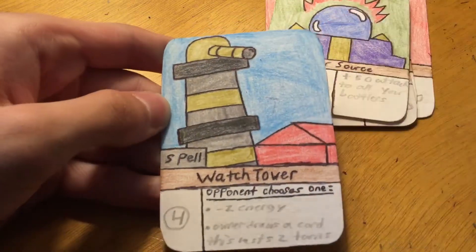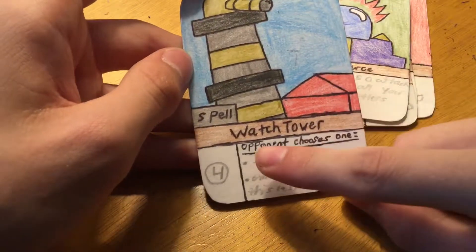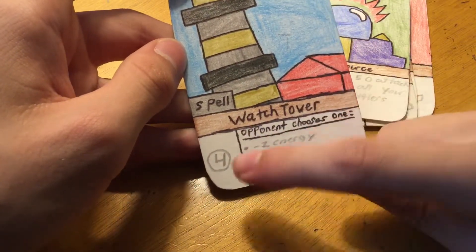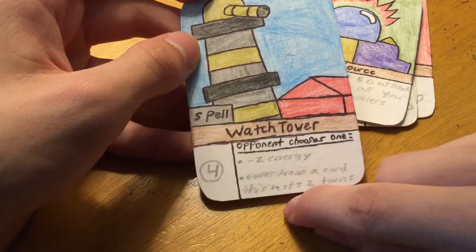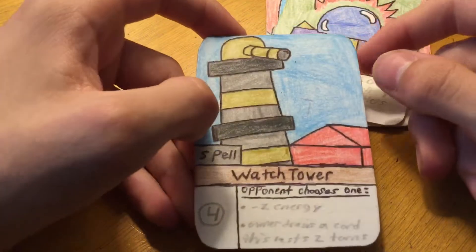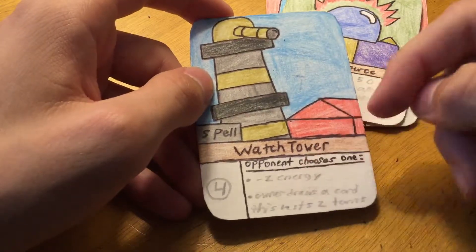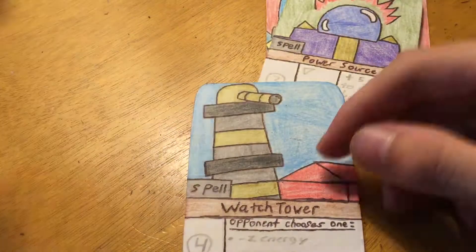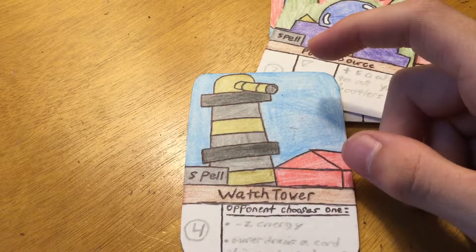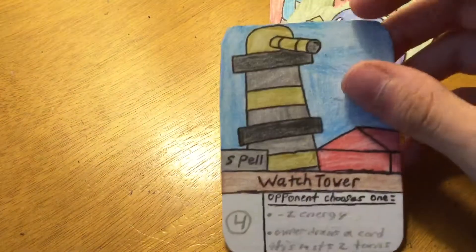This was the first spell that I made — Watchtower. This card is actually kind of unique; I never really made a card like this. It costs four. Opponent chooses one: minus two energy, or owner draws a card — this lasts two turns. So basically you get two effects out of it. Your opponent can either choose minus two energy off themselves, or owner draws a card. It's pretty good, but it's mainly up to your opponent. Unless they have really low energy, they're probably going to choose owner draws a card. So Watchtower is actually really good.